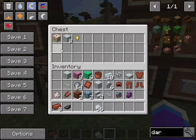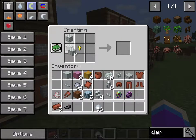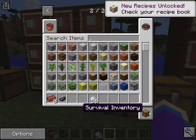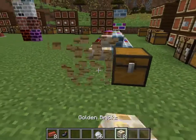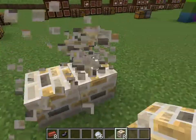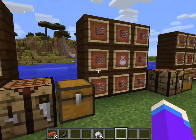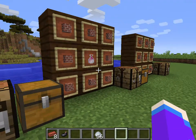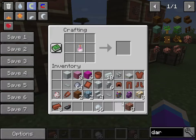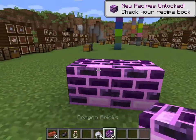Next recipe I actually double-checked so it should work — making the golden bricks. Put them in here and yes, there we go: golden bricks. I like these too; this would look nice in a building like a bank, I think that would look very pretty. Now this next one is going to be hard to get because you need dragon's breath to make these bricks, and they're actually called dragon bricks — they're my favorite bricks.